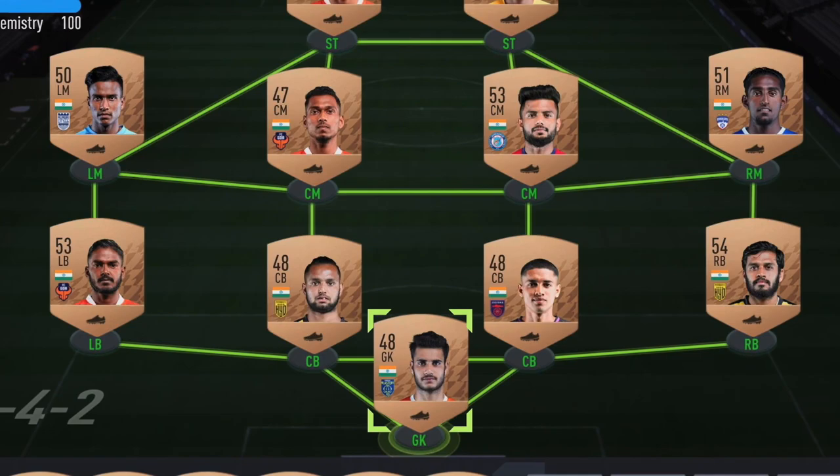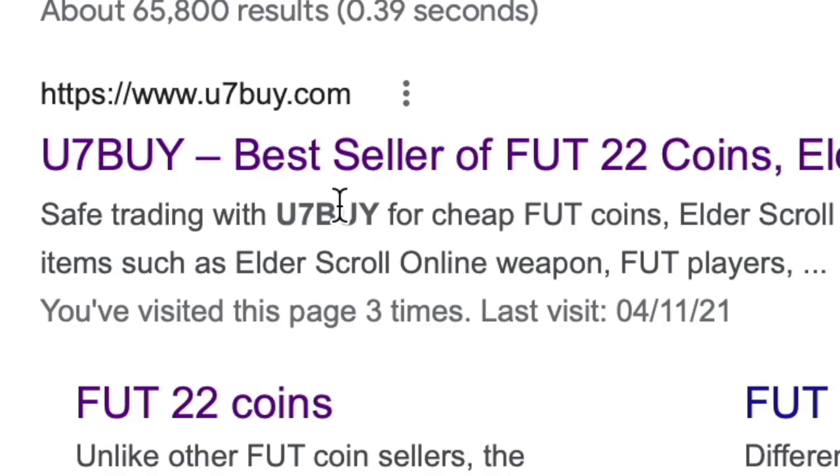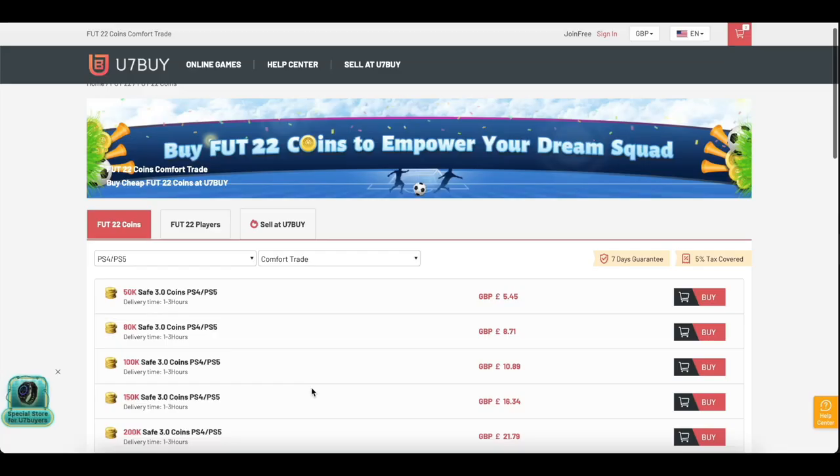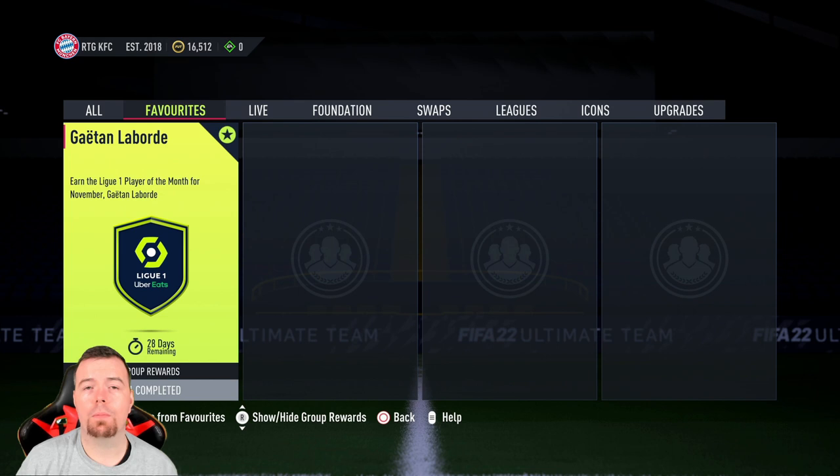Are you bored of having this team? Why don't you turn it into a beast team by hitting the link in the description below. Get yourself some cheap, reliable FIFA coins and don't forget to use the code 'king' to get yourself that five percent off. Let's get into the video.